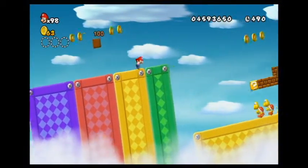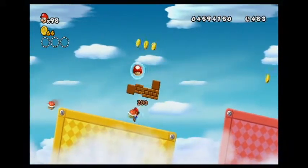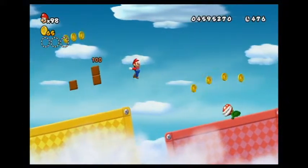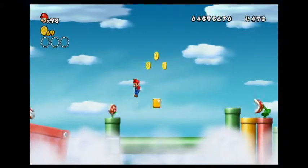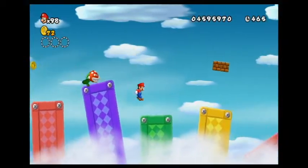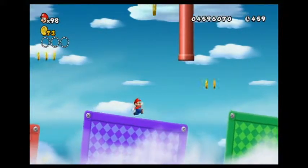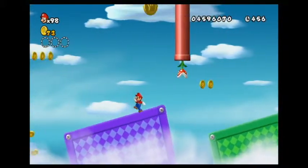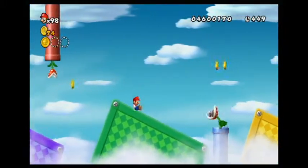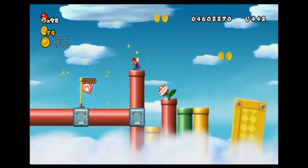Let's see if I can do this right. Nothing too special about that, just an extra coin. Yeah, one of those is probably going to be where a star coin is, but I don't actually know. Gotta be careful on this part — wait for the block to move upwards and get it like that. It's always nice to slide for a little extra speed boost, but I'm not really sure how much of a speed boost it is.